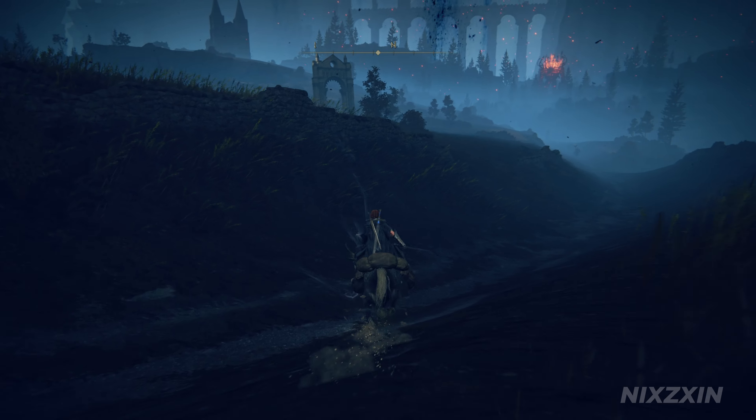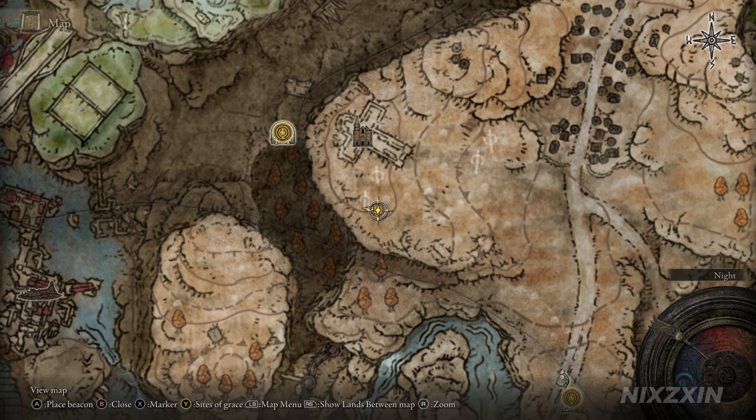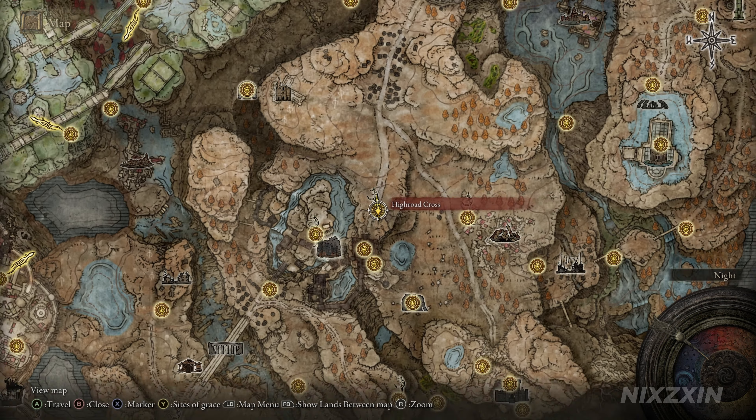For the fifth larval tear, we need to continue the main story at least to reach the High Road Cross, Site of Grace. From the grace, head north-west towards the church on the hill. Before reaching the church, turn slightly left and we should find the moonlit spot and the larval tear. Here is where we are on the map.